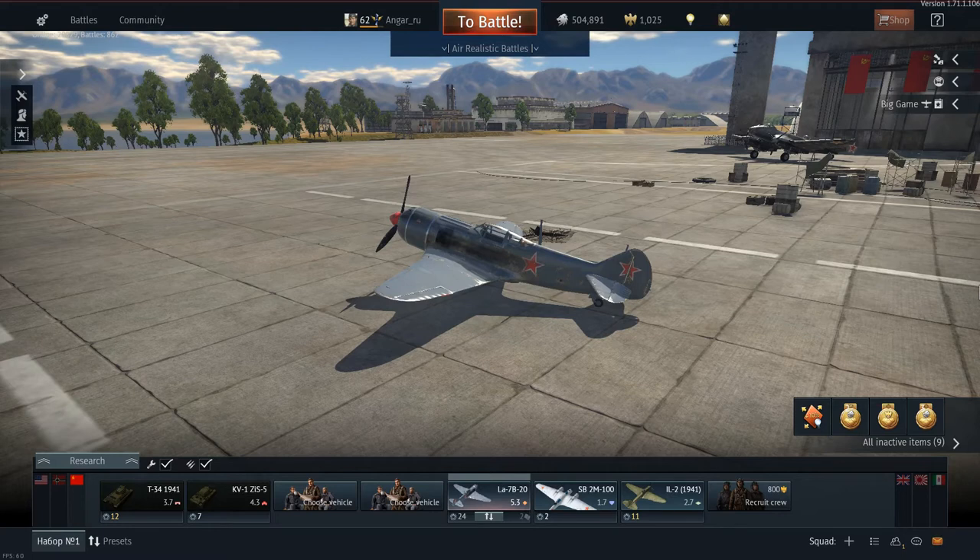The next category, which I think is the most important, is maneuverability. Maneuverability mainly consists of two things: turn rate and roll rate. You can also consider rudder authority of the aircraft, however I think rudder authority only matters when doing something like a hammerhead stall.